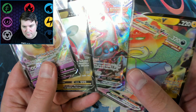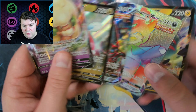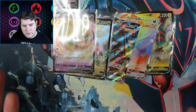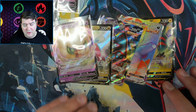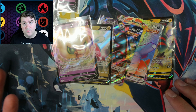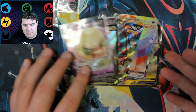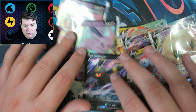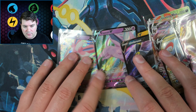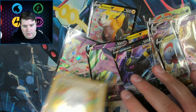Five hits total — one being a VMAX, a nice one too, and one being a Rainbow Rare. So that's about average — actually a little better than 1 out of 5, more like 1 out of 4 across 20 packs. Not bad. We also have those cool promos — some Eevee evolutions, a random dog, and a sheep.